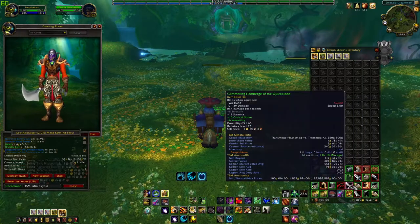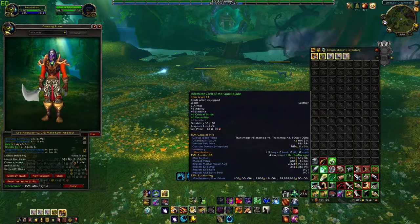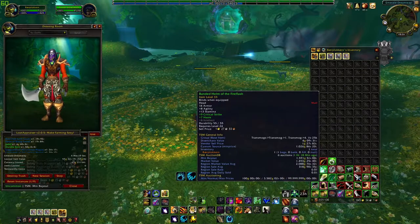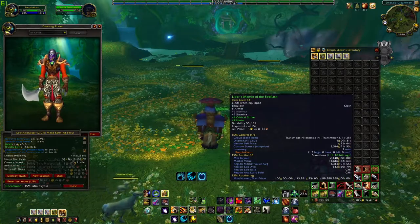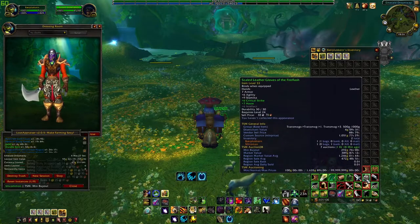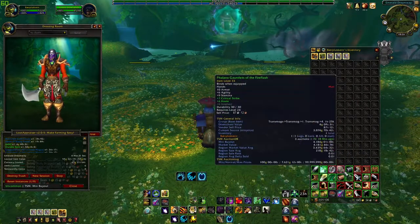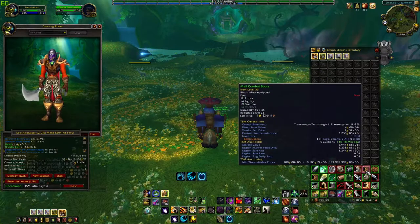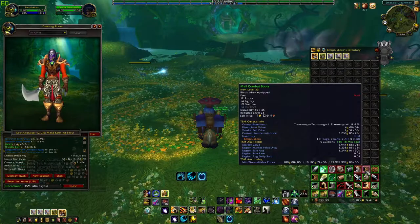I didn't get any of the Scarlet items, but I got some other green items — you can see 0.01, 0.01. And there are some of these just because they sell and I don't have any on the auction house. Like this one — Male Combat Boots. There is none on the auction house and it's 7k.